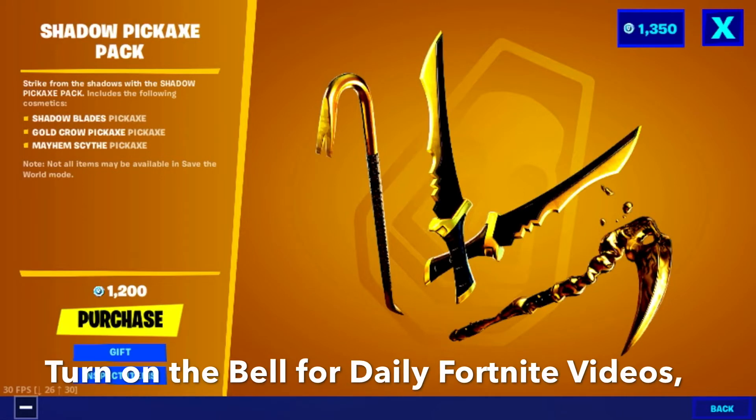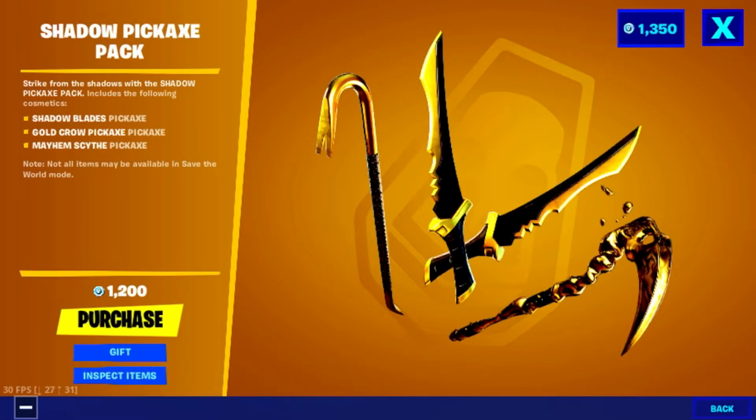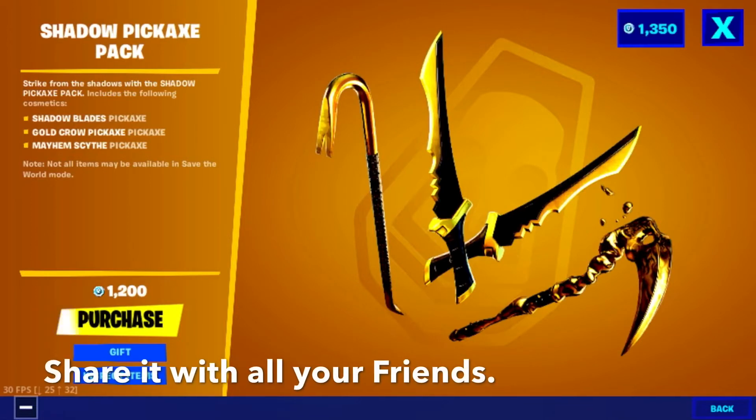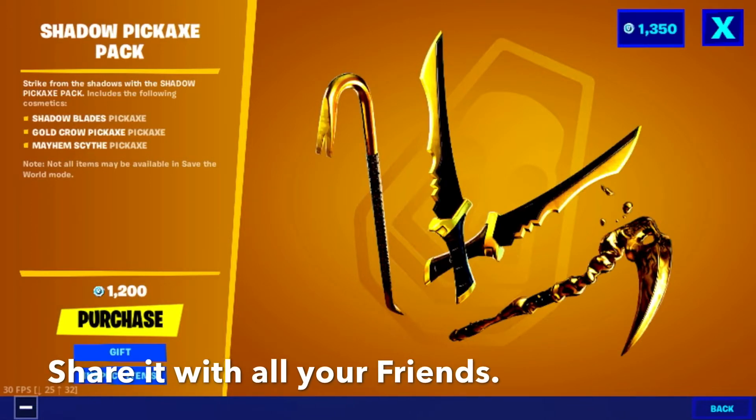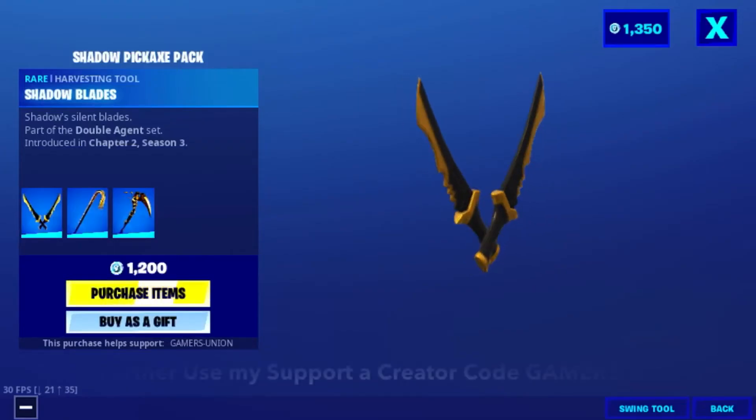Shadow Blades Pickaxe, Gold Crown Pickaxe, Mayhem Scythe Pickaxe. Note: not all items may be available in Save the World mode. This Shadow Pickaxe Pack is 1200 V-Bucks. Now we're going to inspect the items.